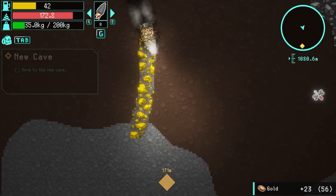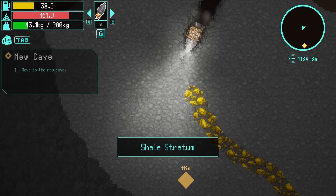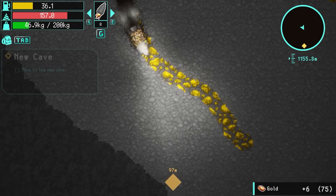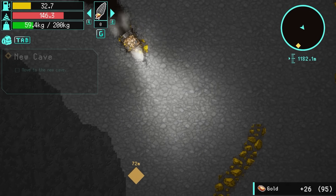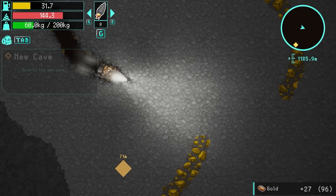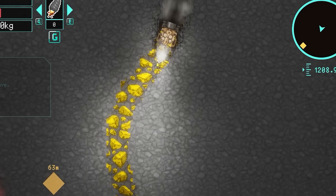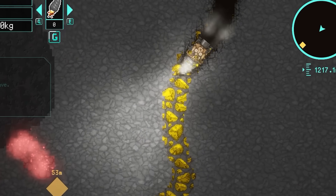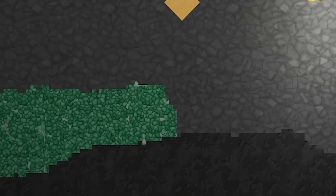We'll grab all the gold that we can. What does this go into? A new layer - a shale stratum. Still, there's loads of gold in here, so we'll grab all of that. Thankfully I did increase my drill last time I was up there, so we should have all right drill strength. I can see some dangerous minerals over there - does that mean there are emeralds nearby? Yes, emeralds nearby.